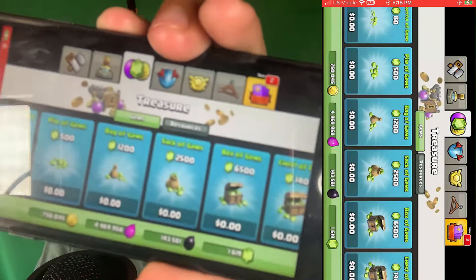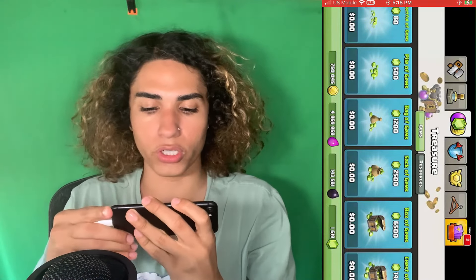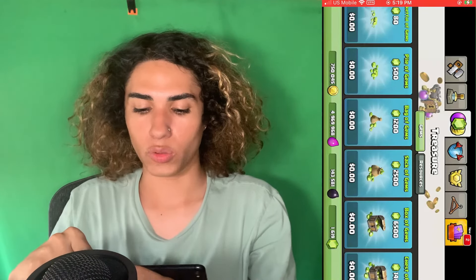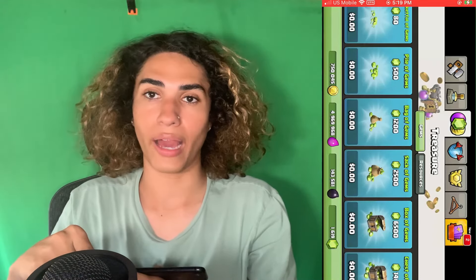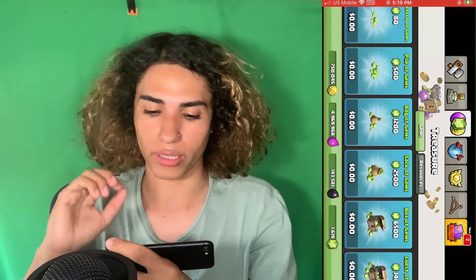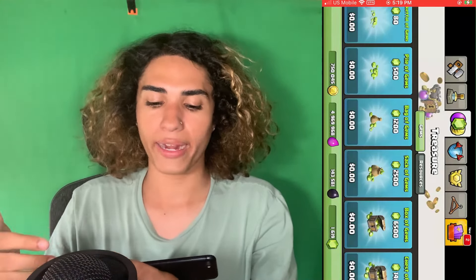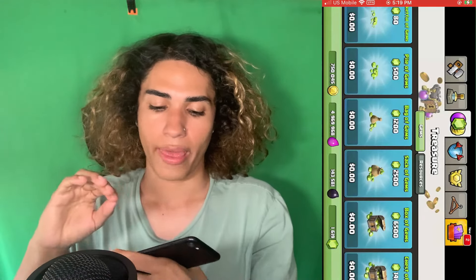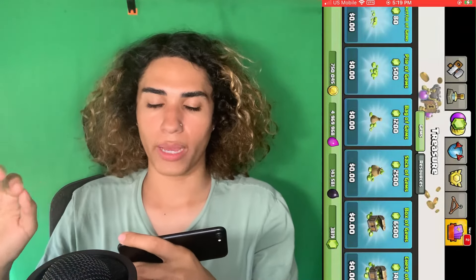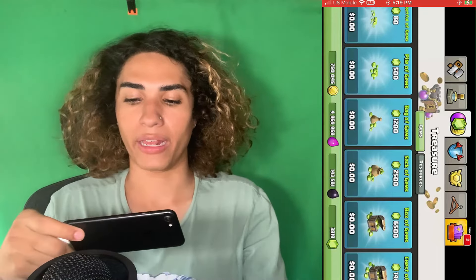I don't know if you guys can read it because it's kind of small, but yeah, everything is zero dollars. Even the most amount of gems you can buy — the chest of gems, which is fourteen thousand gems — you'd be able to get that for free as well. Normally I don't know the exact price, but it's pretty expensive, probably a hundred dollars at least. Let's go ahead and try to get some gems right now. As you can see, 'adding gems for free' — and boom, we just got 1200 gems added to our game for free! We just got the bag of gems and didn't have to spend any money.